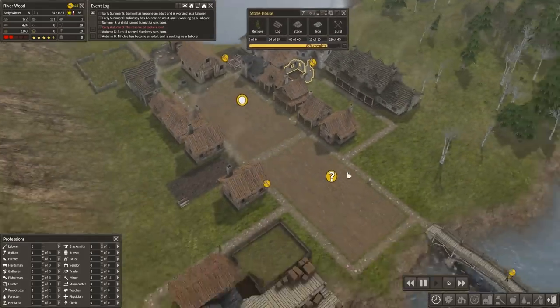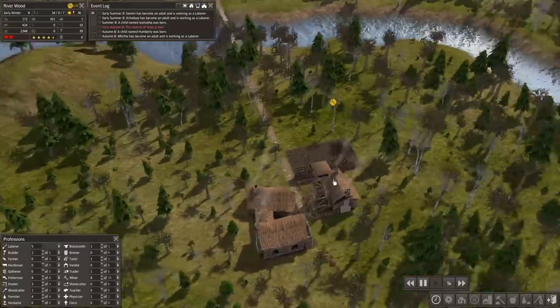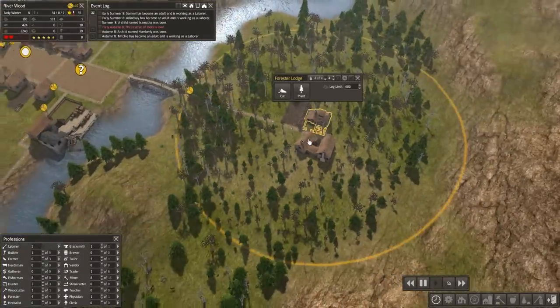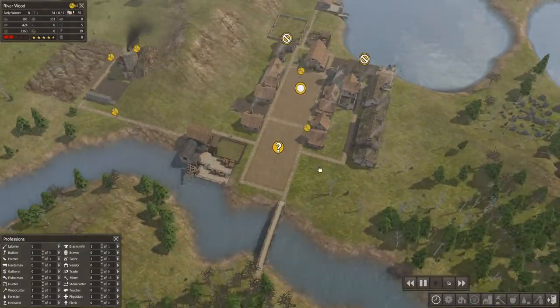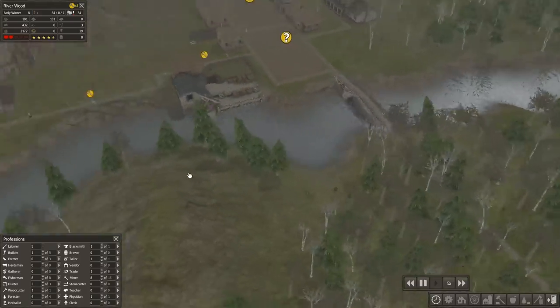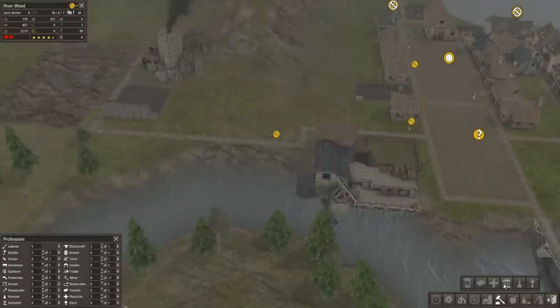What I really want to get sorted out this episode is a gatherer's hut down here in the forest around the forester's lodge, because that's going to be super important given the health of our citizens, so I can get an herbalist up. I'm pretty sure that I need a gatherer's hut before I can get anything else rolling. How about we actually check what we need to build a gatherer's hut?